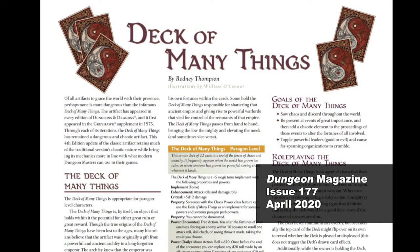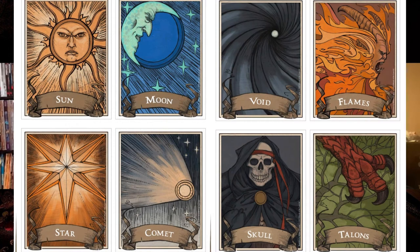My favorite variant I've seen is actually from fourth edition, where the deck as a major artifact is given intelligence. It has moods and it has goals. So depending on things your player character does, the deck may be favorably or negatively disposed towards you, and you can actually check that before you draw from the deck — gives you a slight edge. As for goals, the deck's goal is to foster chaos, but also to be present at momentous events throughout history — the fall of empires and the rise of armies. That was pretty cool.